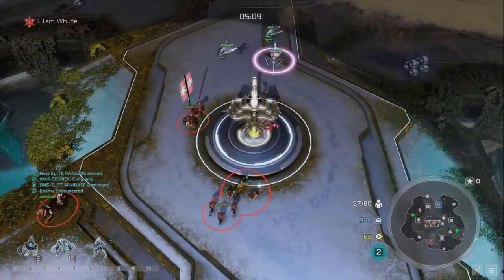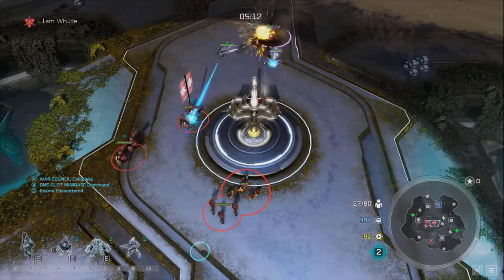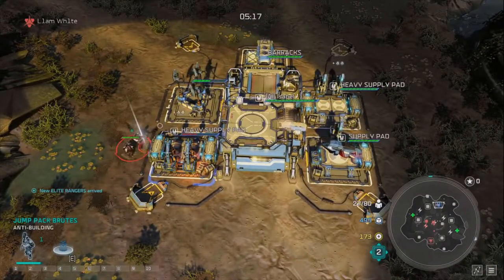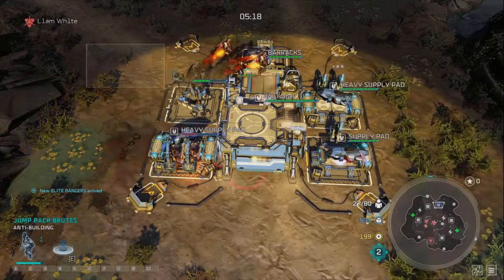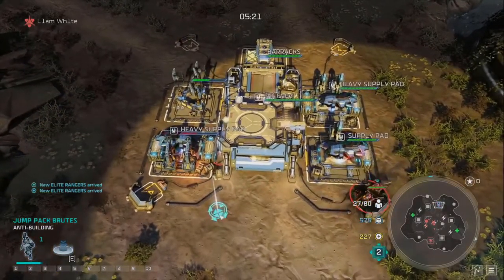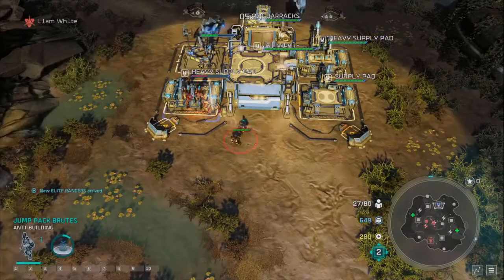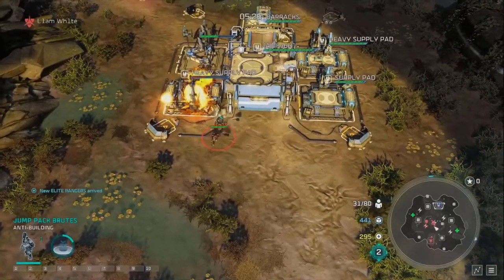To deal with the opponent's army we're building double Rangers along with our Leader, starting to build that tech 2 army and harass the map - taking power nodes, more mini bases, and thinking about our expansion. The opponent hasn't sent anything on defense, so we're going to use our Grenadier drop.